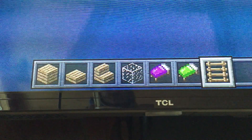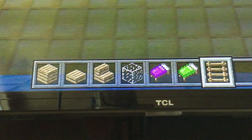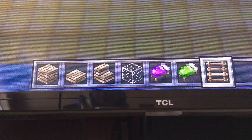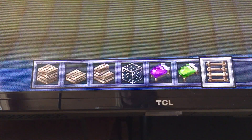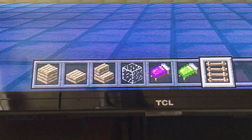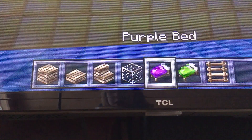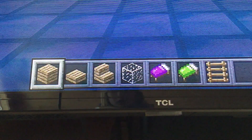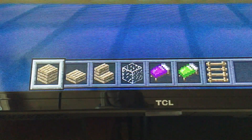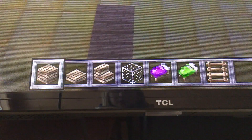Okay, so now that you've paused it, I'm going to clear that stuff out so I have room. Now we're going to start building. You're going to need all the materials I just mentioned and a wall for working space. So you're going to take your oak wood planks and you're going to do three stacked up against each other against the wall.